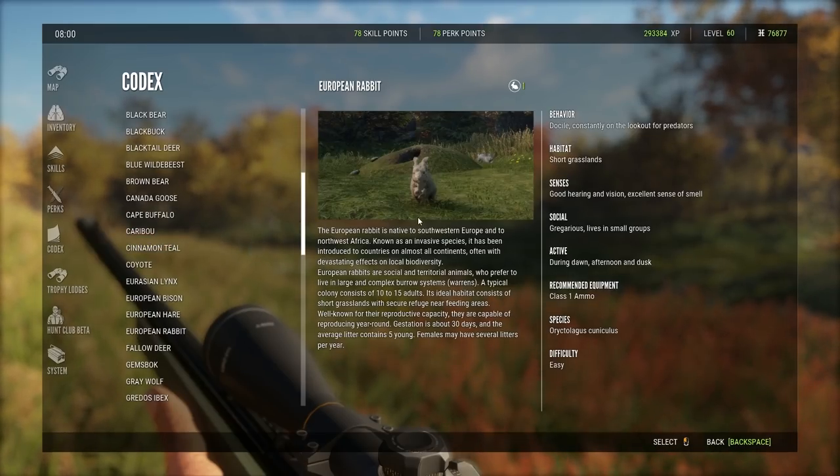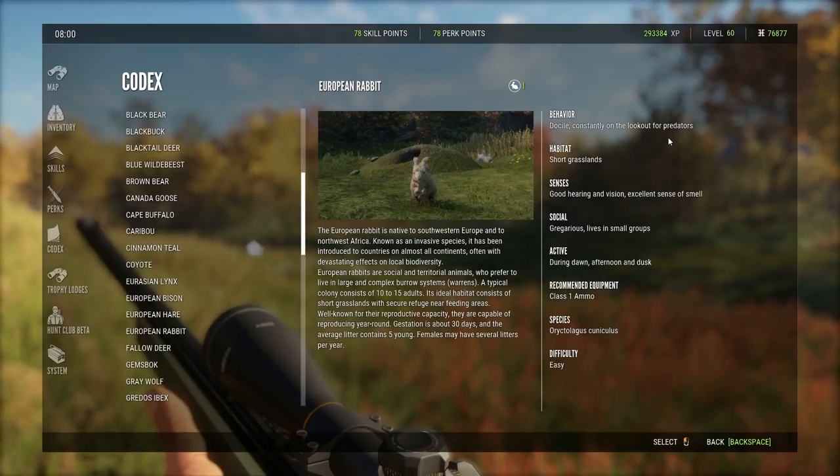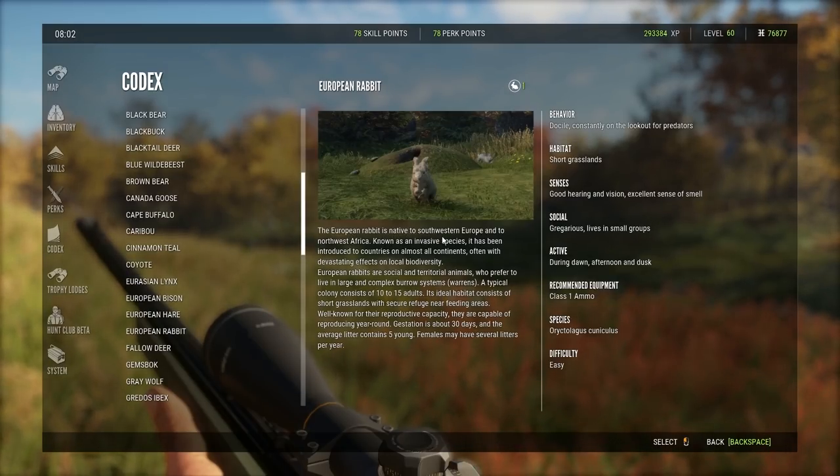Let's have a look at the codex and go over the finer details about the European rabbit. It's class one. Behavior: docile, constantly on the lookout for predators, likes short grass, good hearing, vision and sense of smell, lives in small groups. From what I've been reading, there are groups of up to ten — that's what I've found at the burrows. I did try a different time and there were about three at one of them, so I don't know if time affects how many you see, but on average I've seen about ten rabbits at the burrows.